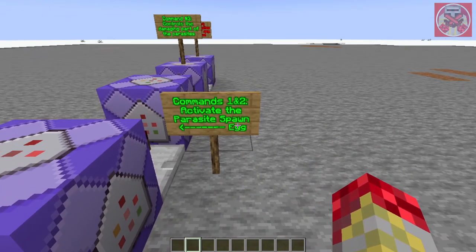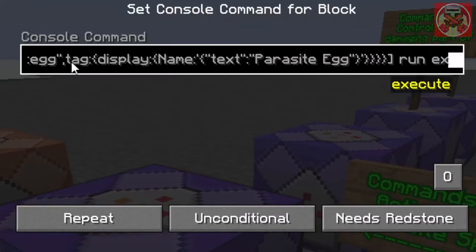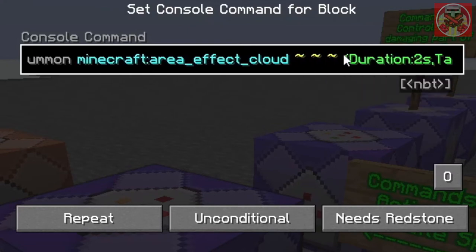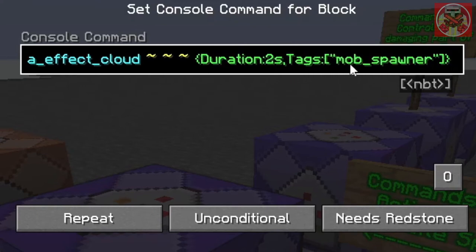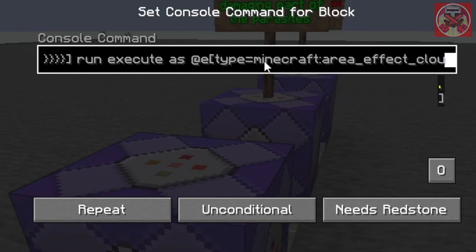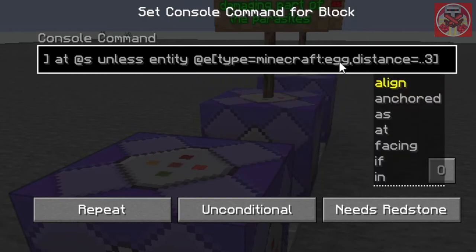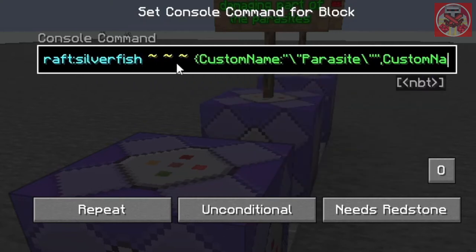These first two commands activate the parasite spawn egg. When the special egg called 'parasite egg' is selected, it's going to run: execute as at E type egg and summon a Minecraft area effect cloud with duration two seconds and the tag 'mob_spawner'. Then the second command: when the parasite egg is selected, execute as at E type equals Minecraft area effect cloud with tag mob_spawner — unless an entity at E type equals minecraft:egg within a distance of up to three blocks — it summons the silverfish named 'parasite'.